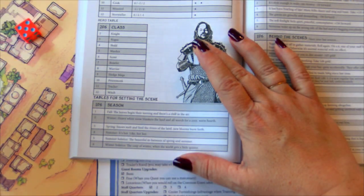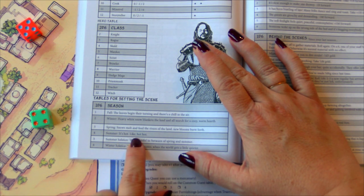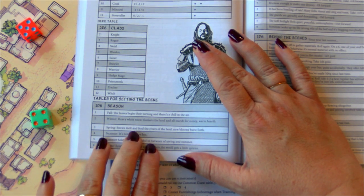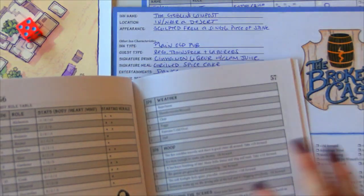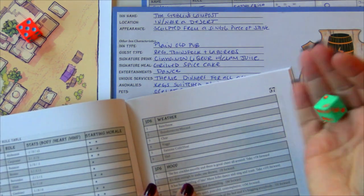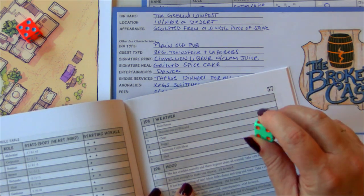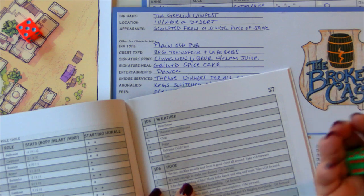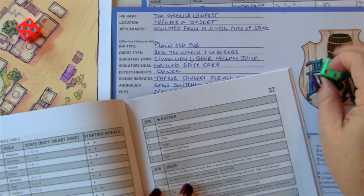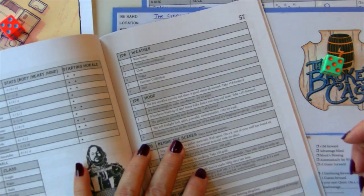Rolling a 1d6 — a four — it is summer. Hot, like really hot. I'm thinking maybe we'll increase the price of our cold clear water. For weather, we rolled a six — hail. Interesting, hail in summer. I'm going to re-roll that one. How about extreme heat? This makes more sense. It is hot summer in general and we are in the middle of a heat wave.